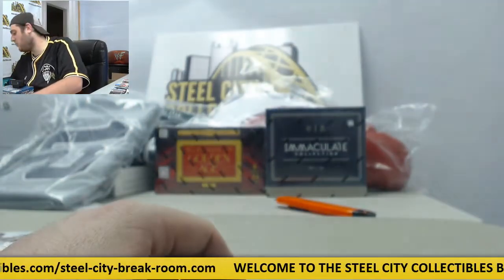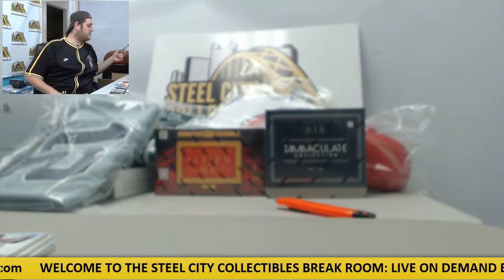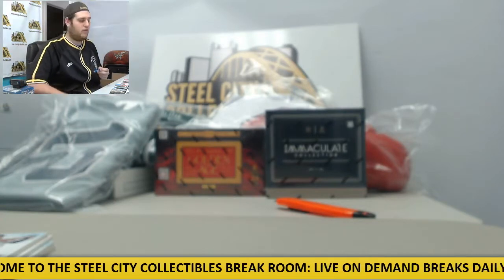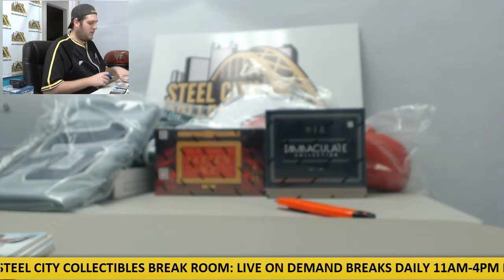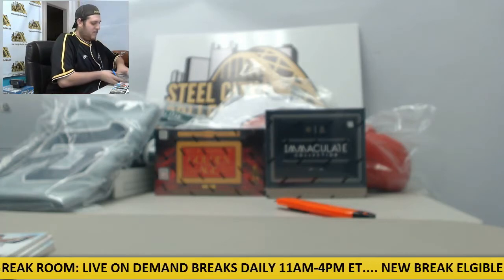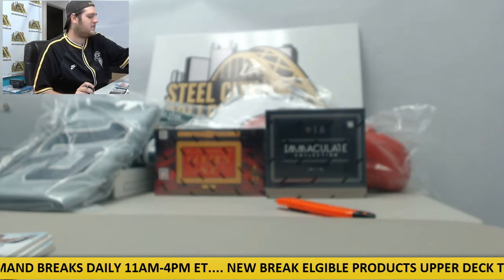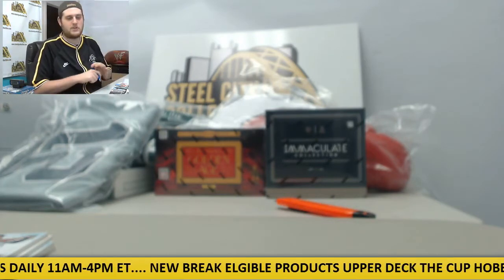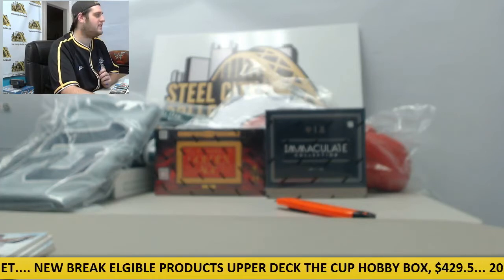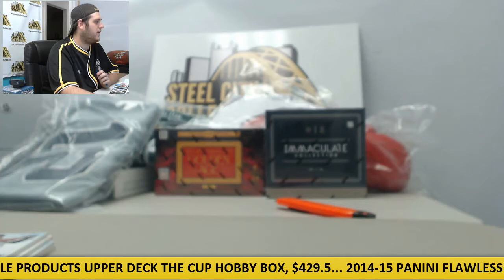I don't think we have any randoms, believe it or not — I was keeping my pile pretty clean. No duels, no retired players. All the Cooperstown stuff — if it's the Brooklyn Dodgers, it's going to go to the Los Angeles Dodgers, stuff like that. We'll make sure we get everything right later. I don't think we have to run any things right now except for the jerseys. So let's go back to random.org — let me write these jerseys down. We've got our Boggs, our Canseco, and our Glavin.